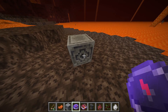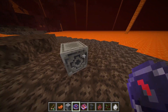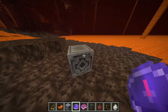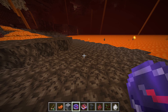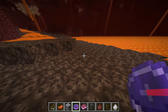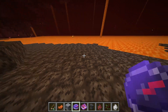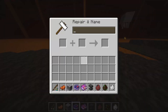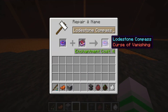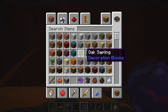A bug has been fixed which meant that when you broke the lodestone block with a lodestone compass attracted to it, the needle would spin round rapidly. It now has a much smoother animation for when the block is broken. Also, you can now enchant compasses using an anvil with the curse of vanishing book. As you can see, I now have a lodestone compass with curse of vanishing.